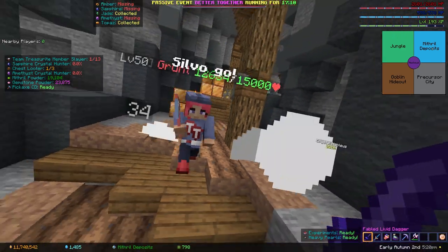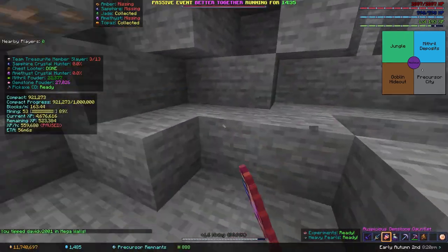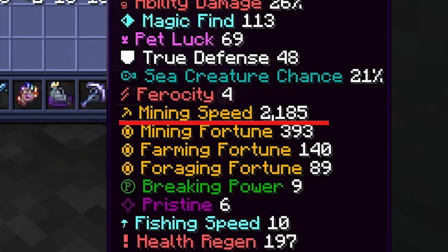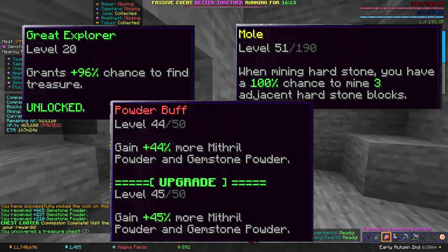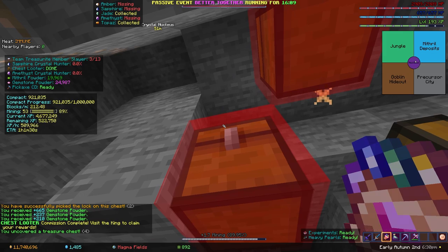Now that you've reached Heart of the Mountain level 7, it's time to grind for Powder. All you have to do is break as much hardstone as possible to uncover chests and loot them for their powder. You need to have at least 1500 mining speed to instabreak hardstone, and I recommend putting as many points as possible into the Mole, Great Explorer, and Powder Buff perks to speed up the process. This is the fastest source of powder in the game by far.